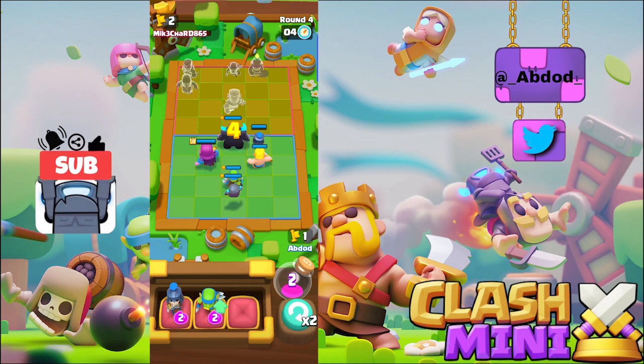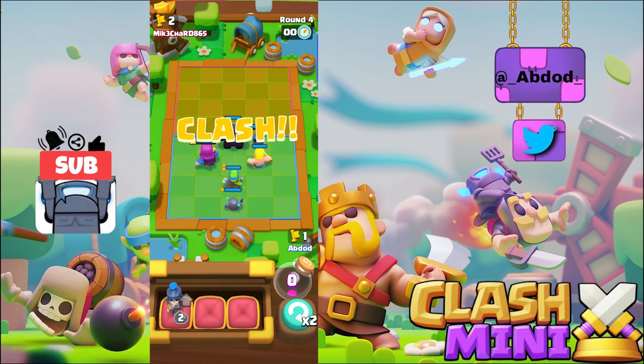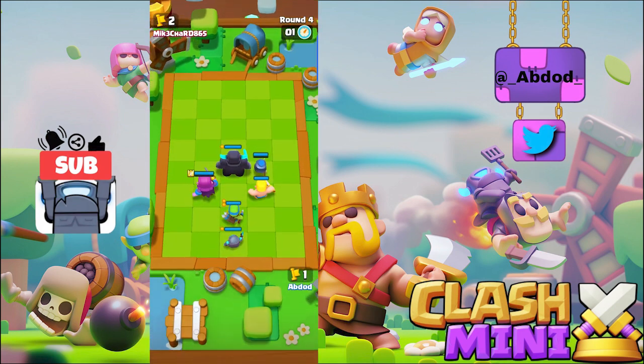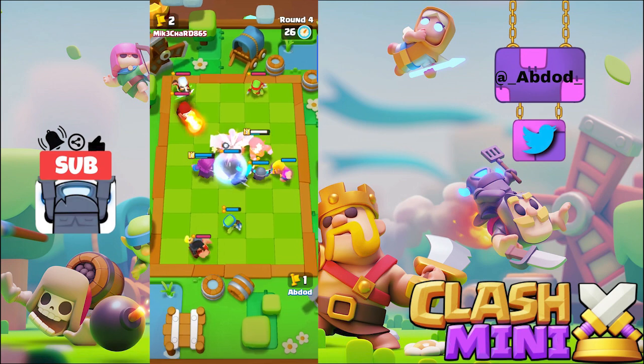Just tap on your mini and choose the ability you want. If you like the content of this video, consider subscribing to make sure you don't miss out on future videos. Back to our topic.